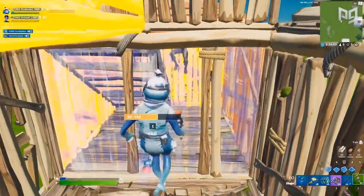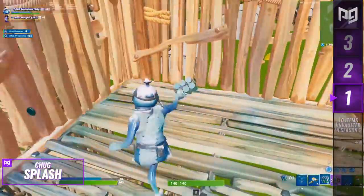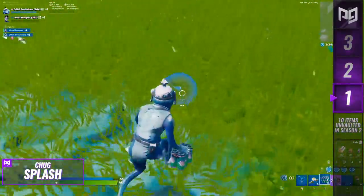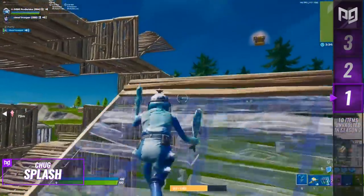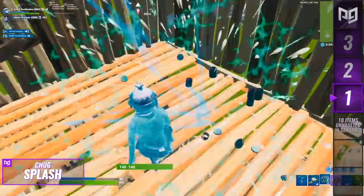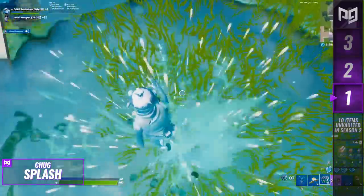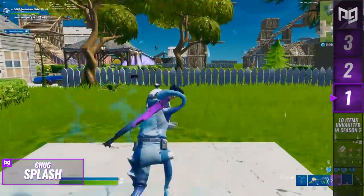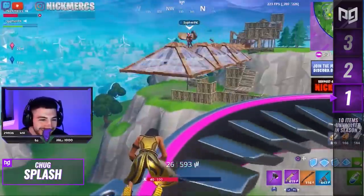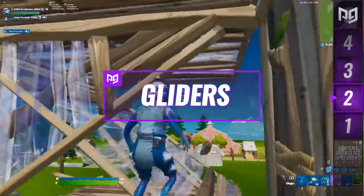First up it's chug splashes. When these tasty six-packs were introduced back in season 9, I don't think I even heard a single complaint — they were pretty much universally loved. So it was a massive surprise when they got vaulted in chapter 2. The shield drop rate this season is probably one of the most complained-about aspects of the game. Chug splashes also had crazy dynamic gameplay — you'd decide whether to use them right away or wait to group up with your team, and you could toss some to keep a downed teammate alive longer.